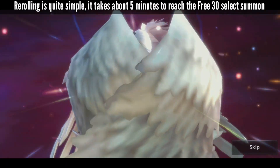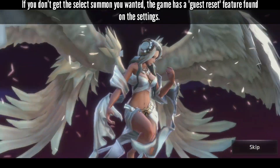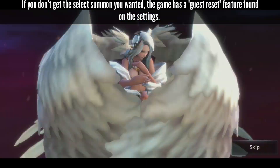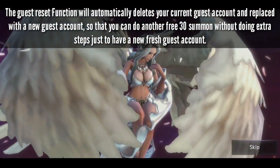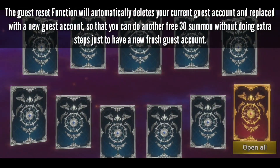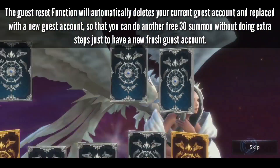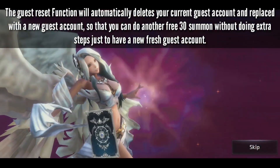Rerolling is quite simple — it takes about 5 minutes to reach the free 30 select summon. If you don't get the select summon you wanted, the game has a guest reset feature found in the settings. The guest reset function will automatically delete your current guest account and replace it with a new guest account, so that you can do another free 30 summon without doing extra steps.